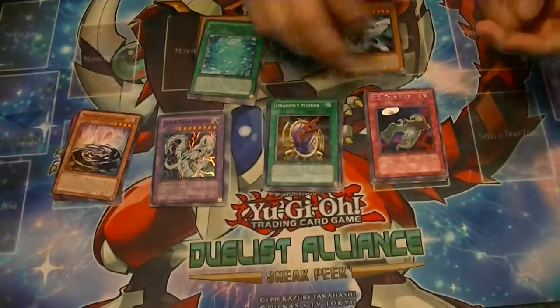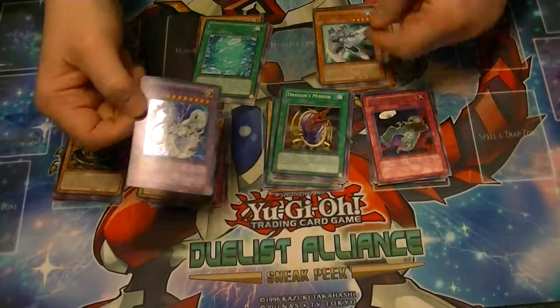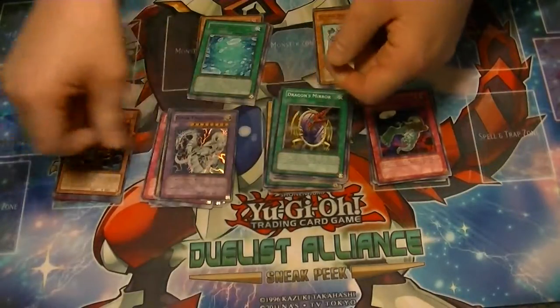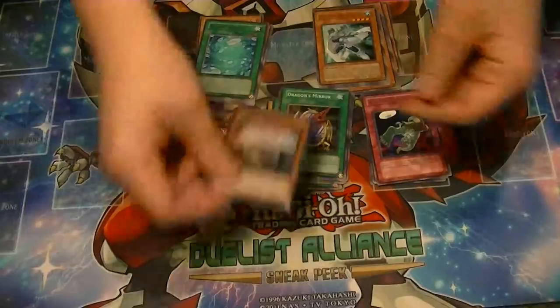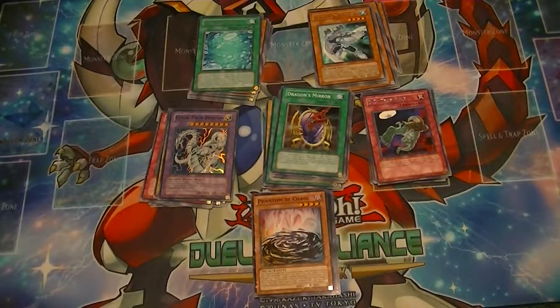So overall, not real bad. We got the Dragon's Mirror, we got a Bubble Man rare — which fits the E-Hero structure that just came out — and one super rare Cyber Twin Dragon, and a Phantom of Chaos. Don't forget, like and subscribe buttons are down below. Be sure to leave a comment with what you think of the pack opening. This has been Supreme Dragon, one half of Hidden Dragon, signing out.